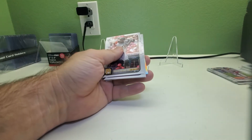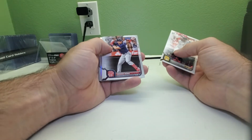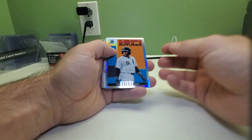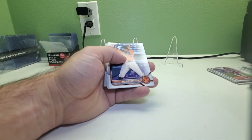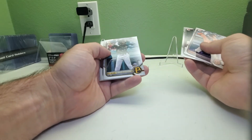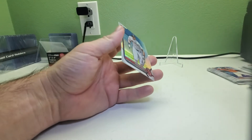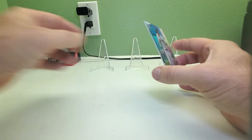Pack number six, the last pack. We got Rodolfo Castillo, Connor Wong rookie, Josh Lowe, Ricky Tiedemann, Max Scherzer, and Kris Bryant. We got some Hi-Fi inserts, Adrian Sugastey First Bowman, Jackson, and then chrome — Mikael Escasto First Bowman. And we did get a refractor — it's Tristan Casas, number 14, numbered to 499.